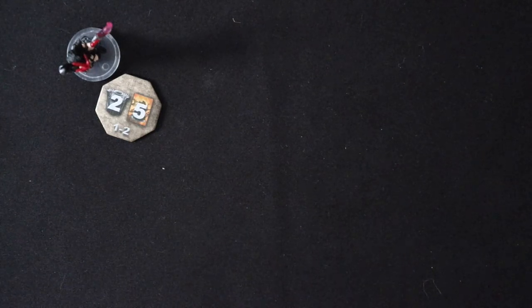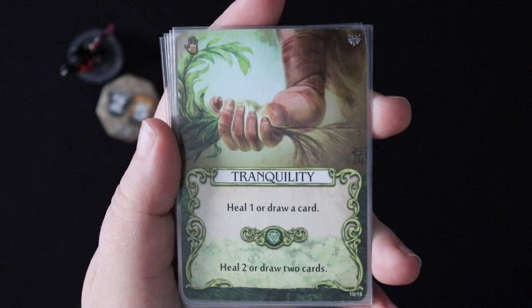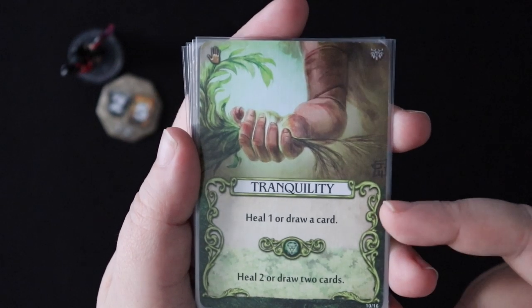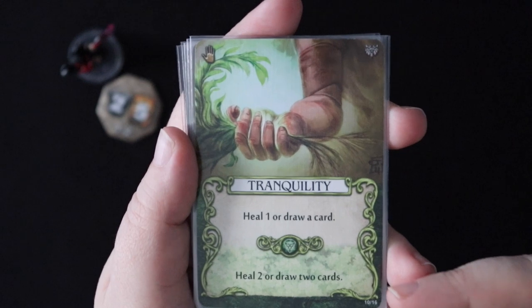So I'm sure you can see how wounds can be a bit irritating in a game of Mage Knight, which leads to the next natural question: how do you get rid of those things? The most common way to get rid of wounds from your hand is to draw Tranquility — it's your base healing card. And if you've picked up other cards with healing abilities, you can use those as well. Tranquility is your standard: you can either just play it to heal one, or draw a card.